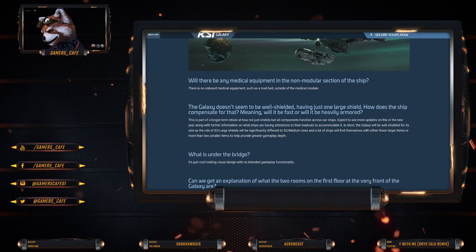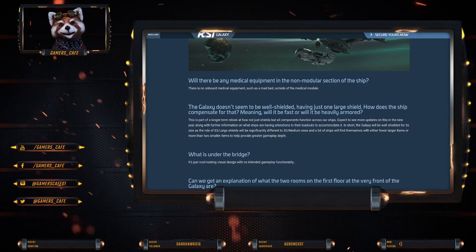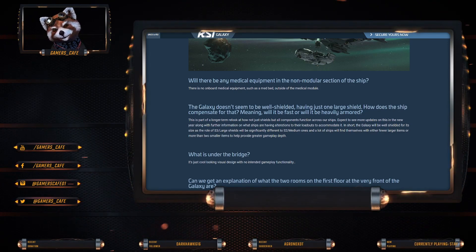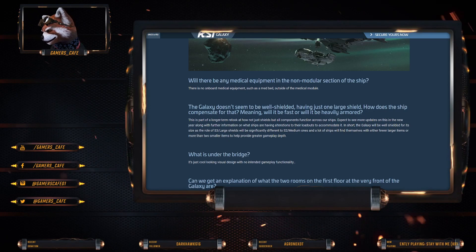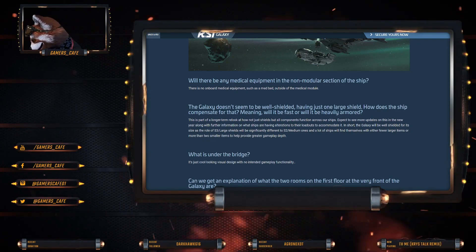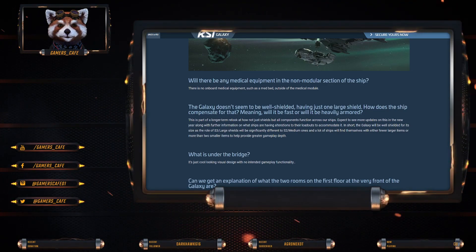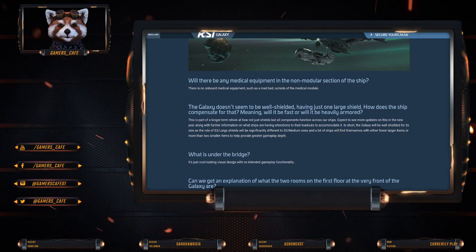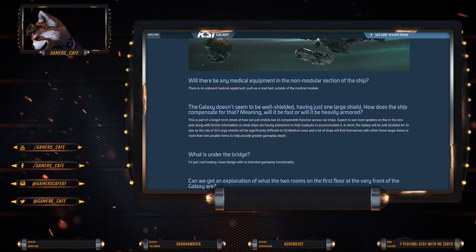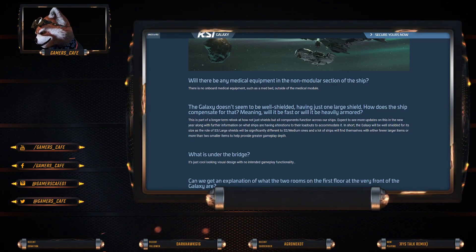The Galaxy doesn't seem to be well shielded - this is one of the questions I had, because people have compared it to something like the Hammerhead that has two size three shields. This is part of a long-term relook of how shields and all components function across ships. Expect to see more updates in the new year with further information on what ships are having alterations to their loadouts. In short, the Galaxy will be well shielded for its size. A size three large shield will be significantly different than two size two medium ones, allowing ships to find themselves with either fewer larger items or more smaller items to help provide greater gameplay.